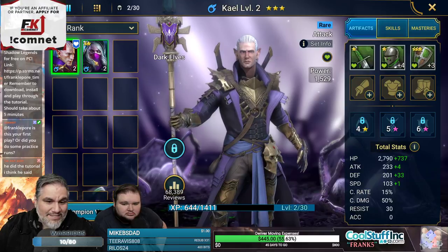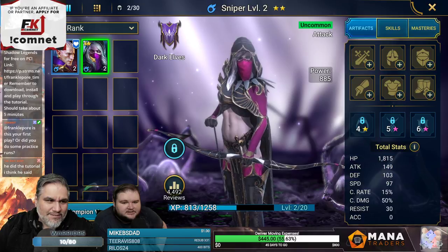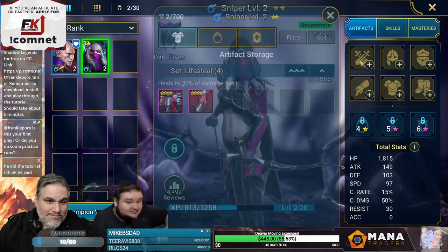Her points are 18, his are 27 plus 7, so about 34. She needs some help. Can you upgrade that stuff? Actually, apparently I do have some equipment.